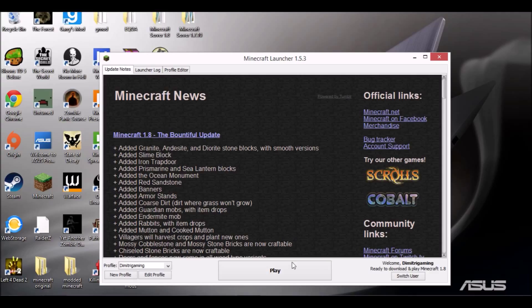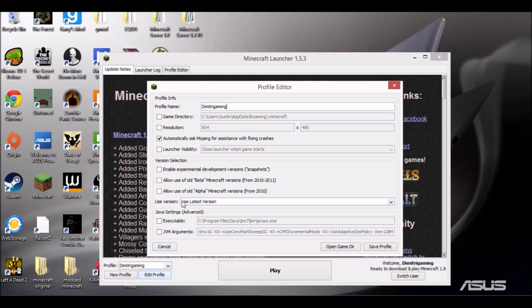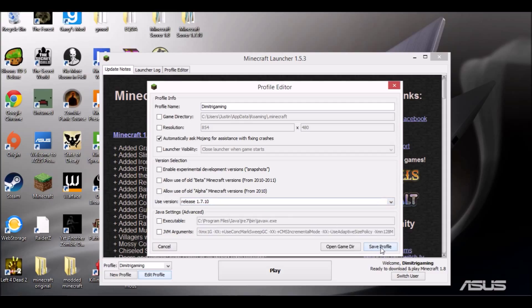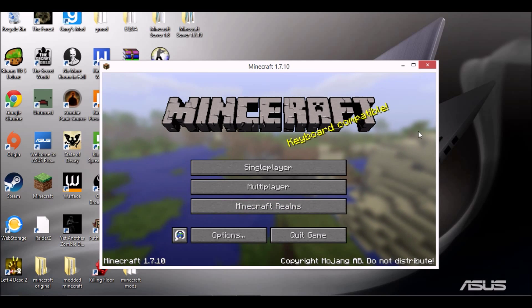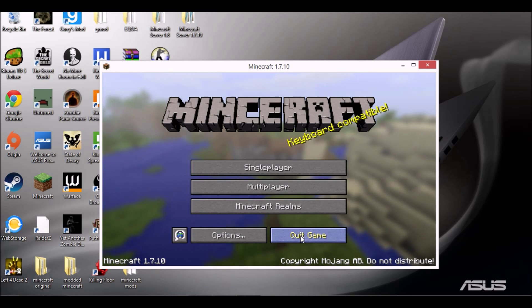Alright guys, welcome back. We're right now on 1.8, so what we're actually going to do is edit our profile, go to 'Use Version,' select the latest version, and then choose release 1.7.10. We're gonna save the profile and press Play. Alright guys, it's all loaded up, so all we're gonna need to do is quit the game.